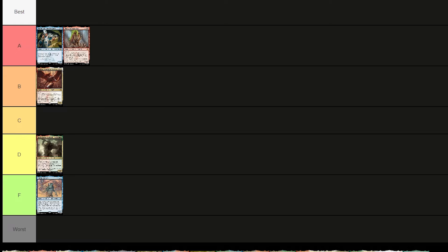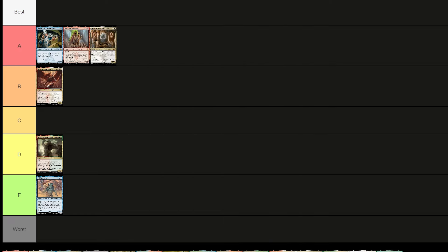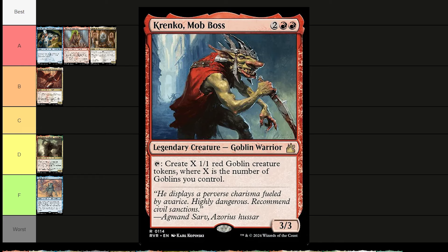Karlov of the Ghost Council costs a black, a white, and two — a 2/2 spirit advisor. Whenever you gain life, put two +1/+1 counters on him. You can pay black and white and remove six counters to exile target creature. Super cool and powerful — definitely putting him in A tier.